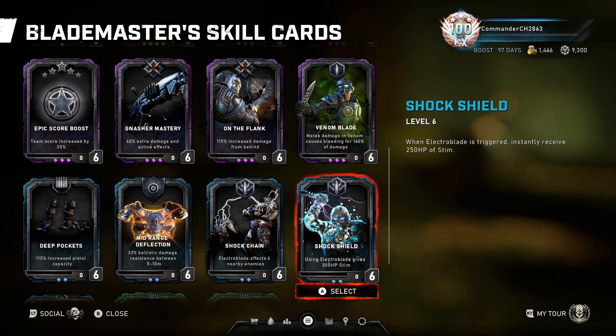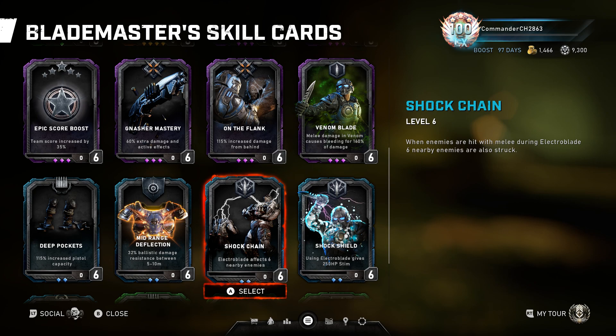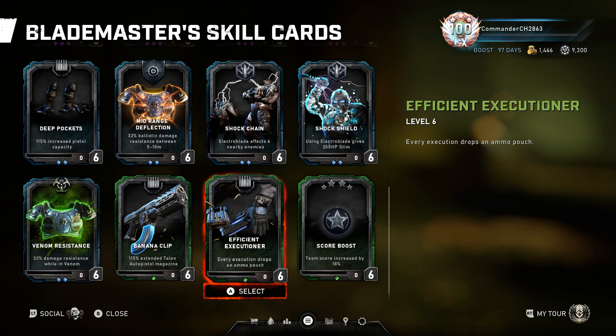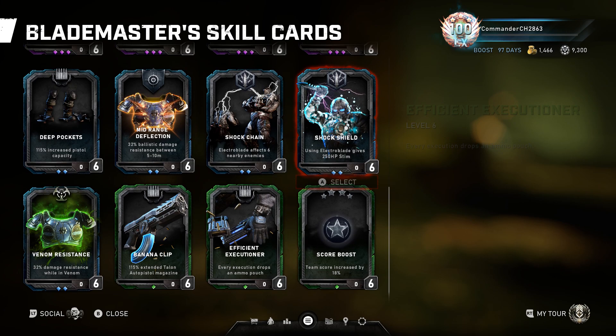Shock Shield is useless in my opinion — whenever you trigger your ultimate you're at pretty much 100% damage resistance at close range and still have a lot even at further range. Shock Chain can be helpful if you have multiple enemies around or want to take down a flying enemy like a Guardian. Mid-Range Reflection could be an alternative to Nimble for a little more damage resistance at range, but since you're usually within range and bleeding you constantly get health back. Deep Pockets, Venom Resistance, Banana Clip, and Efficient Executioner are all pointless.